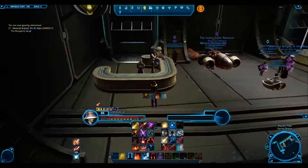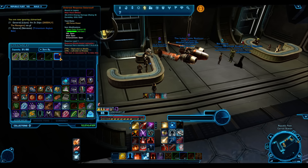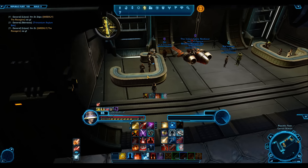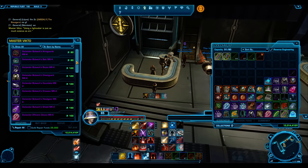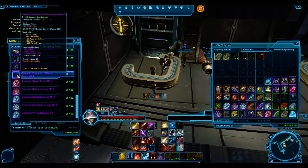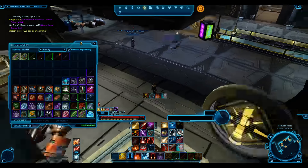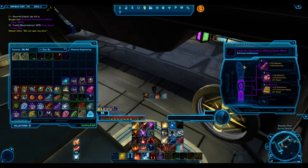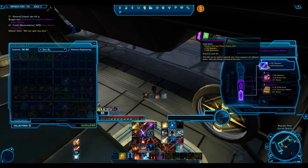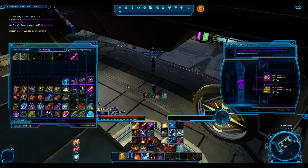We're going to use the Shadow as the example. Go to the vendor — we'll use the 208 Jedi Knight vendor. The offhand for the Jedi Knight is a lightsaber, so you just buy the offhand for 150 common data crystals. Buy the Pummeler's offhand lightsaber.